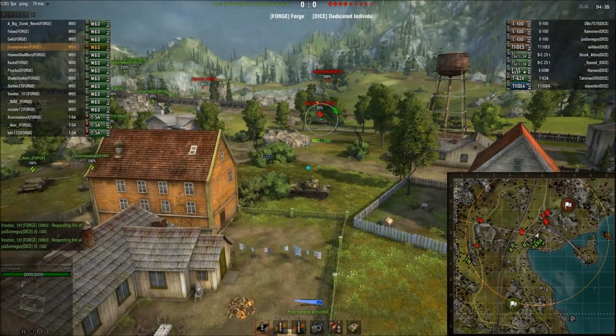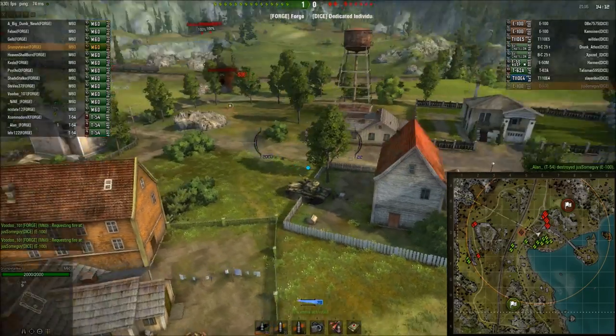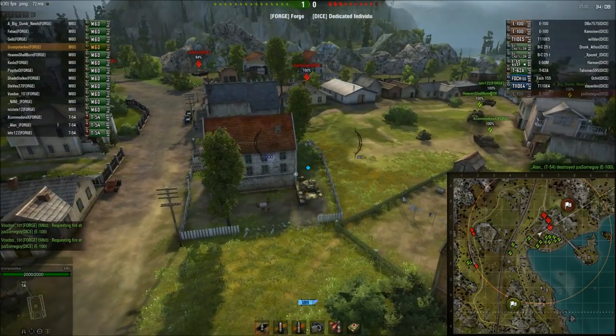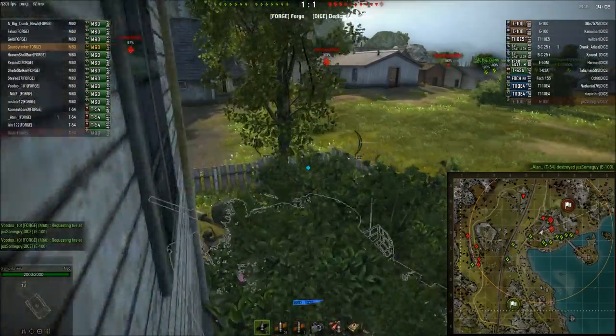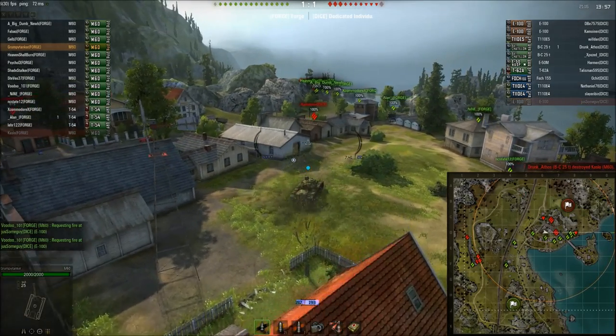We're just taking this E-100 to bits. Heavy armor is damaged! And M60s are really quite powerful tanks in the hands of good drivers like we've got. It's quite deadly, so we're sending one force to kind of go along the water side to try and get onto their cap.